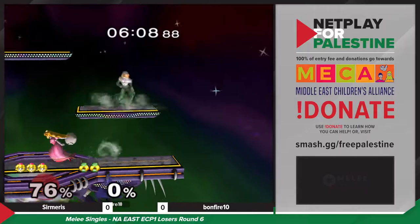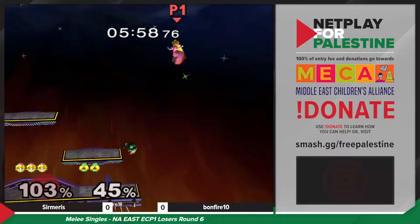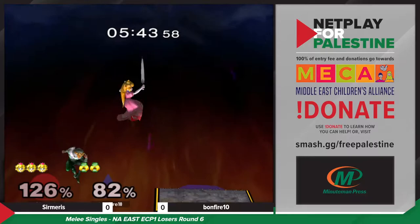Trying to do some more USDA certified plays right there, but I do think Bonfire was trying to snap to ledge with the initial part of the up B. But Sermaris very quickly gets to the ledge and punishes that option. Certainly off to a really strong start against the player I would think is favored. The weak hit up there is not enough to kill.